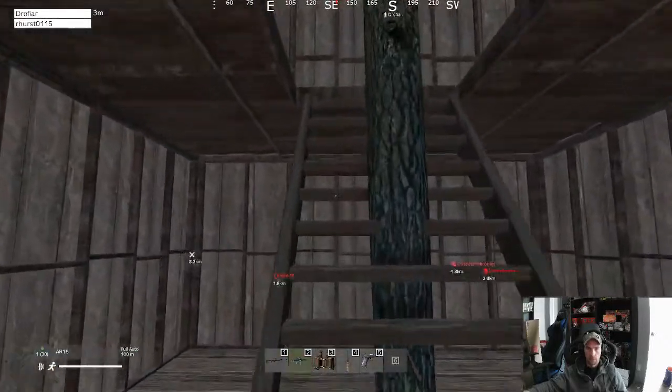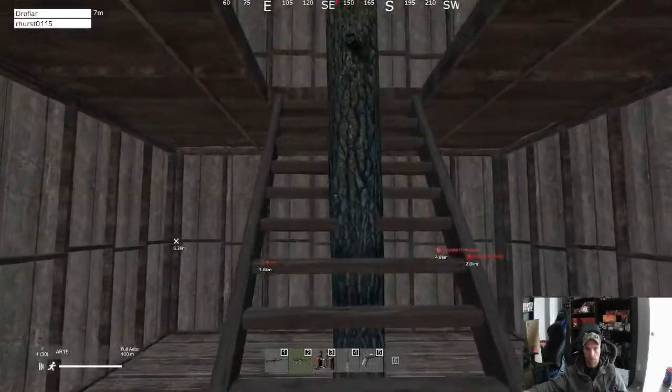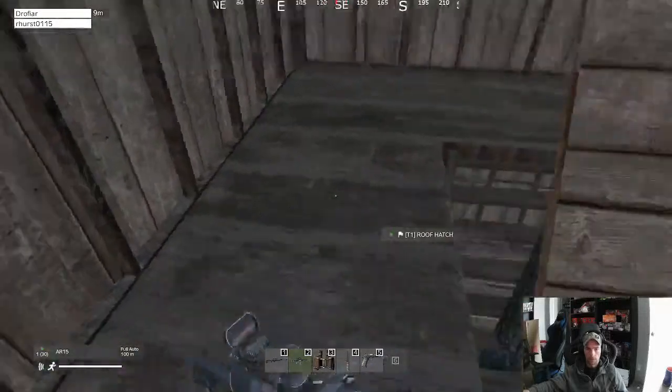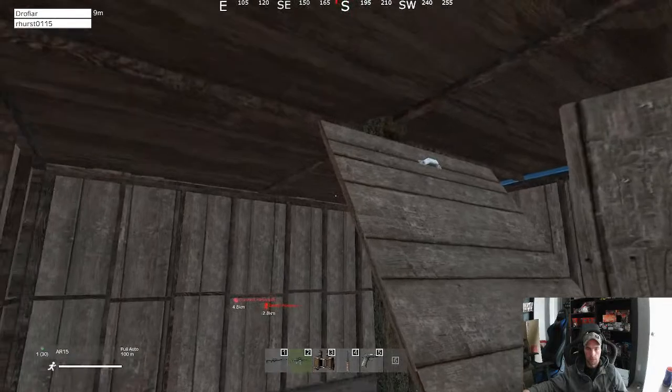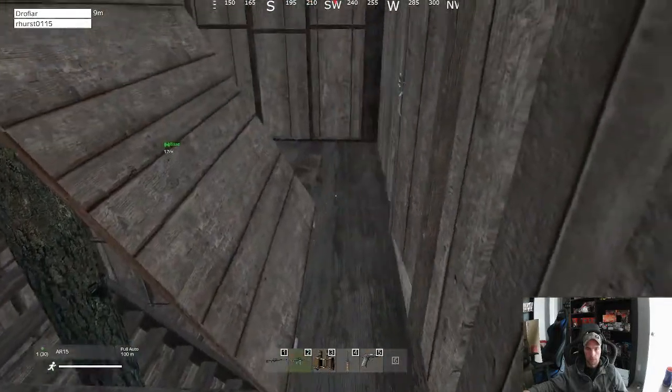If you want, you can grab a couple of sharpening stones. I don't know if we got a couple we can grab. There's a sharpening stone in there — it's dropping the stone, the axe, and the saw. And then you could probably start on a tree that's inside. We got 40 planks already — see how far that gets us.